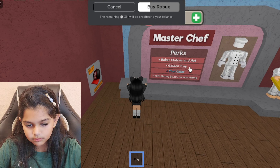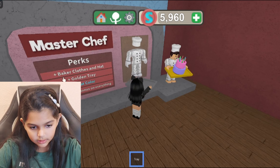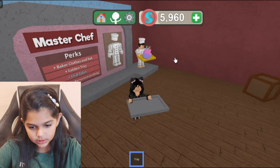In this store there's the master chef perk, and if you get it you get a golden tray, baker clothes and hat, chat color, and a 20 money bonus on everything. That's what you're going to look like.